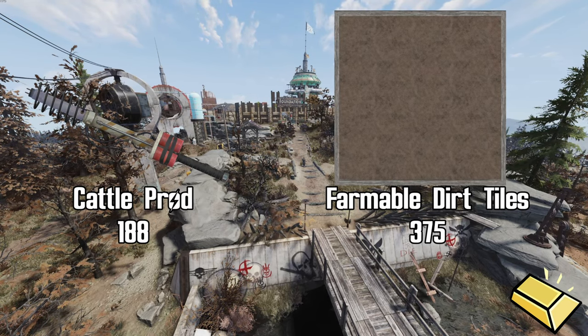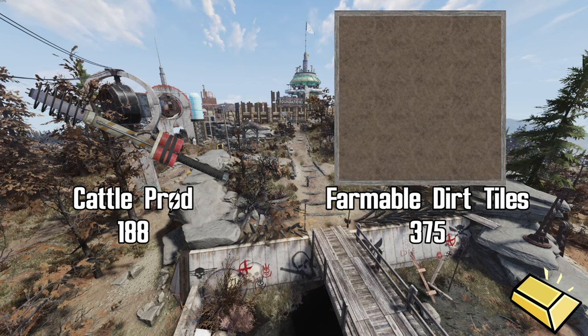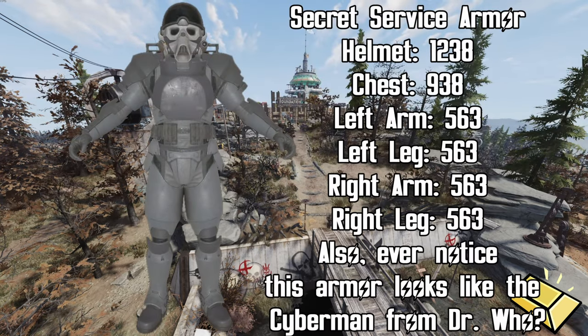Now these next items are not potential rewards from completing a daily op. Starting off with the plan for the Cattle Prod at 188 gold bullion and the plan for the Farmable Dirt Tiles at 375. I think the Farmable Dirt Tiles are a great pick up because you don't have to have that certain settler reputation, so for 375 it's a great addition to your camp.